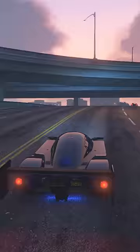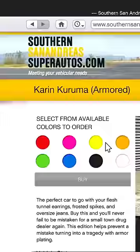The Armored Kuruma is very cheap and is one of the best cars to use for heists, missions, and free mode in general. You can buy the Kuruma from the Southern San Andreas Super Autos website.